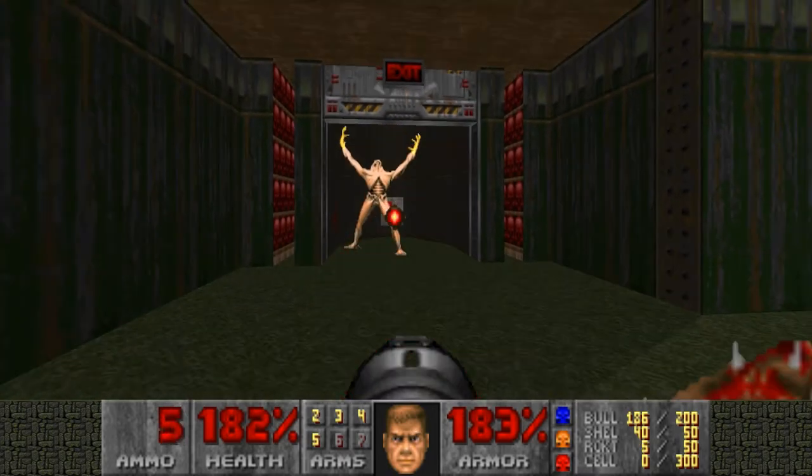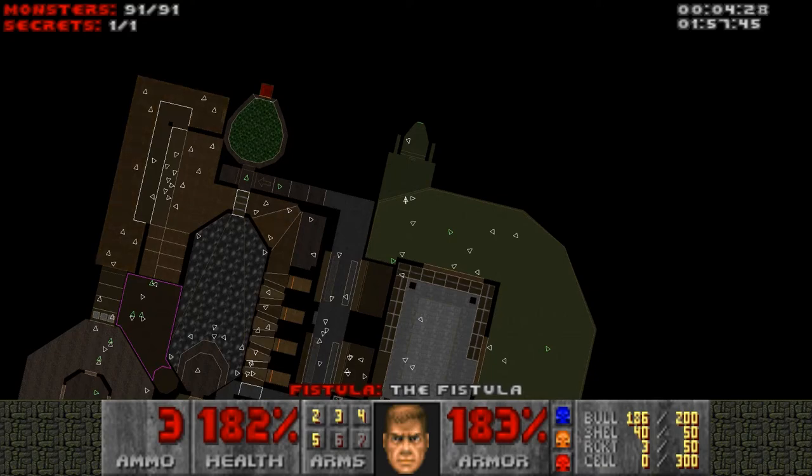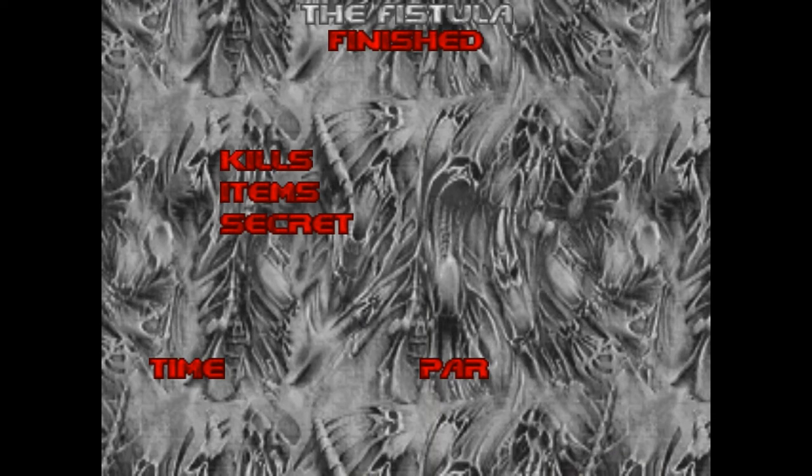Behind the red door is one last enemy — an archvile. So go ahead and get rid of him. That is indeed everybody. The last time I ran this map, I actually missed someone, so it's good that I actually got everything.